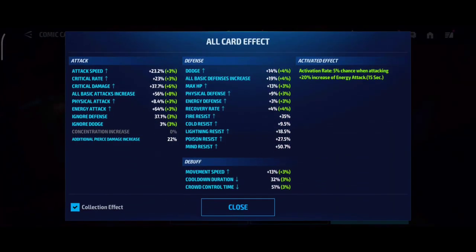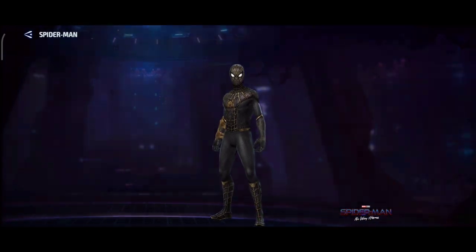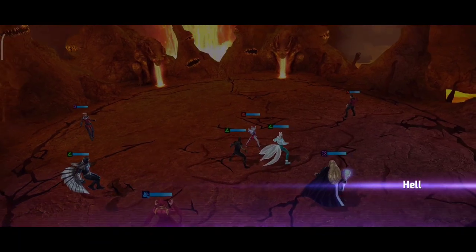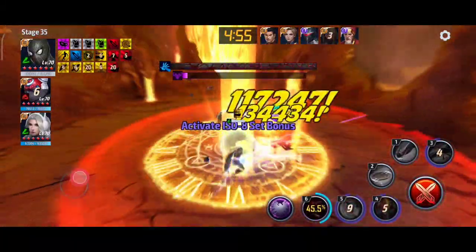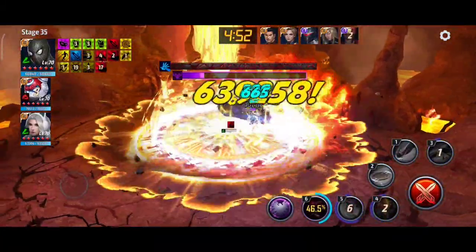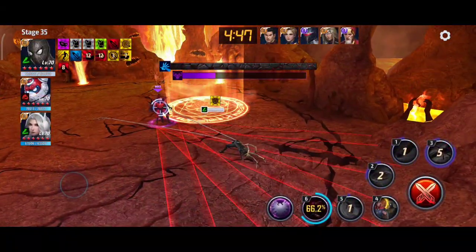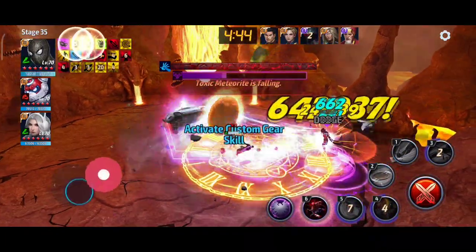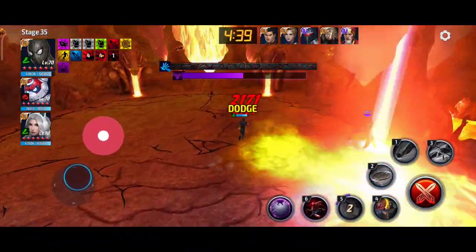For the cards, we are running 22% pierce, but my physical attack is very low at 64.4% physical attack only — I recently changed my cards and lost 20% physical attack. Let's see what Spider-Man can do with this build. Stage 35 Mephisto — we are running White Fox with the uniform as well as Crescent for the 60% physical attack leadership, which is very good. He's very consistent even when letting the third skill go.